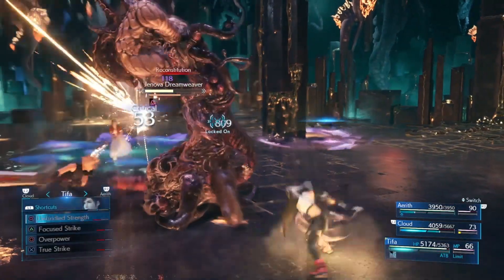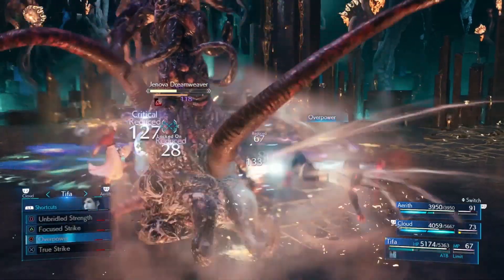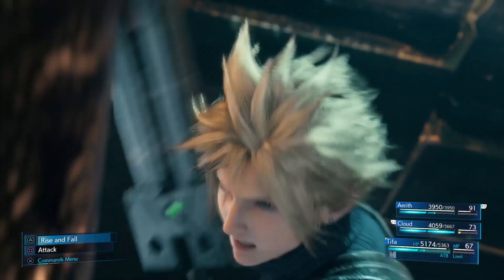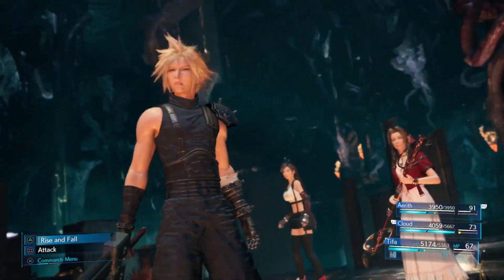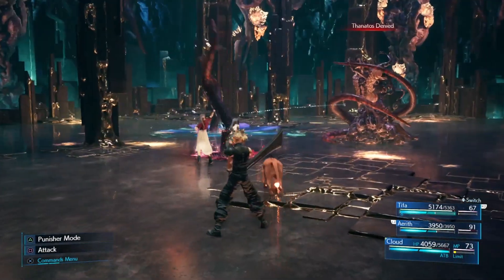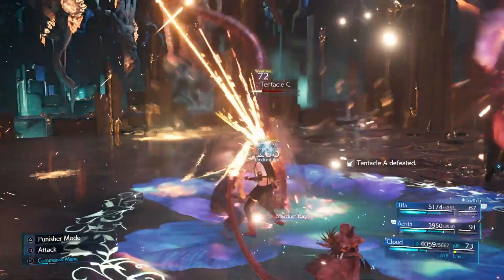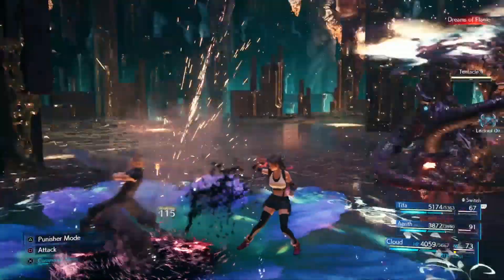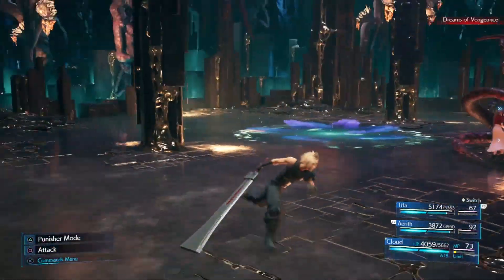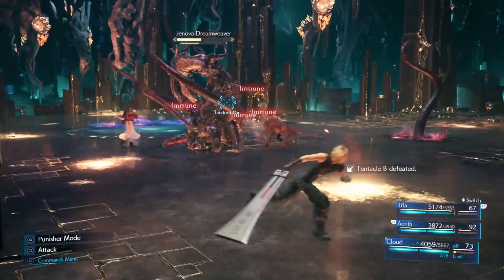I'm about to go to Aerith soon because I have to get her ATB gauge up. Here comes the next phase — this is the annoying tentacle phase. What I'm going to do is attack with Cloud in Punisher mode and use his Triple Slash to quickly try and slice through these tentacles. This is the first part of the tentacle phase; once you kill these ones, more of them pop up, so there's another phase we have to go through.